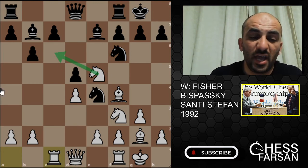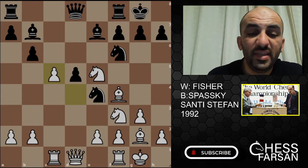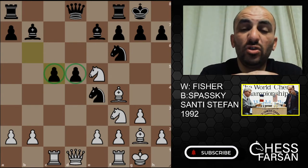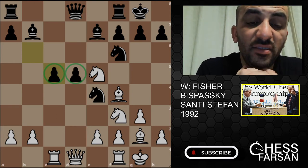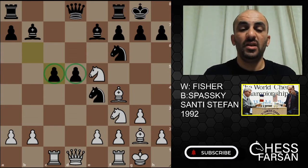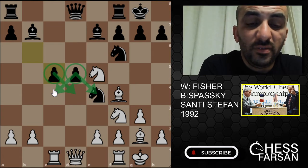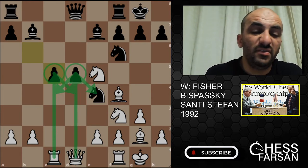C5, and Spassky tried this again. D takes, B takes, and those two pawns — we call them hanging pawns. Those pawns could be a weakness or could be a strength — it depends on the circumstance of the game. It's hard to defend them, and they get weaker every time you push them. Spassky wants to use those two pawns to occupy the center and get a small control on those squares.